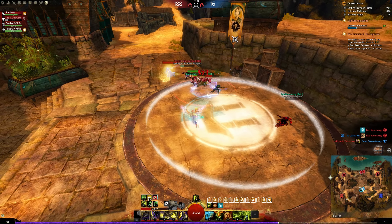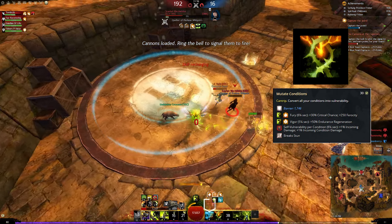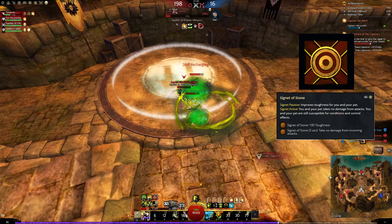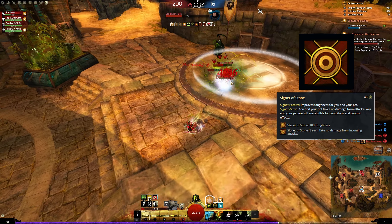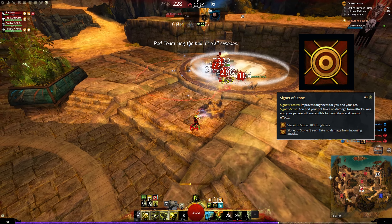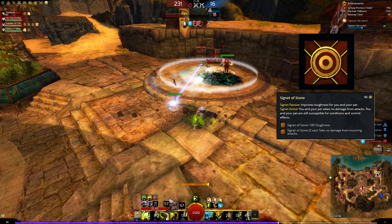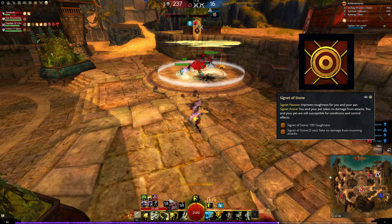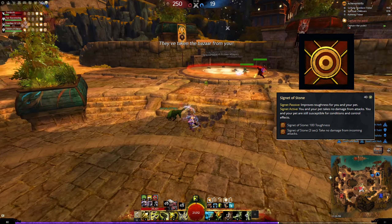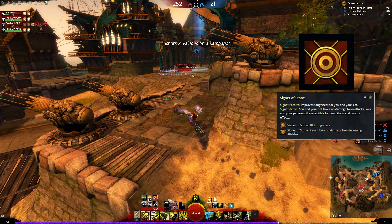Our first utility skill is Mutate Conditions, which does double duty as our Stunbreaker and our Condi Cleanse. Next, we've got Signet of Stone. I originally had the Stunbreak/Condi Cleanse Signet in here because I didn't want only one Stunbreak, but burst builds are definitely in this season. I found that Signet of Stone, usually activated right after Perilous Gift expires, can give you a great chance to fight your way back from that one-third health.